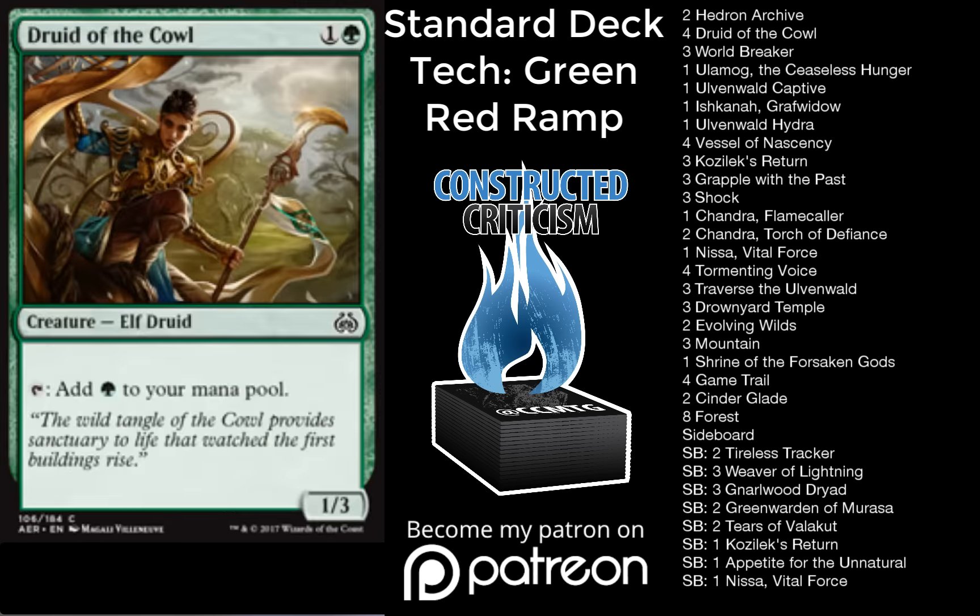One of the other things you'll notice in the deck is the synergy between Tormenting Voice and Drownyard Temple. We also have Vessel of Nascency and Grapple with the Past to get our Drownyard Temple into our graveyard, letting it act as a ramp spell at instant speed. That way we can leave up Kozilek's Return, Shock, and Drownyard Temple at the same time — a huge deal in a ramp deck, letting you do a ton of things at instant speed while progressing your game plan.